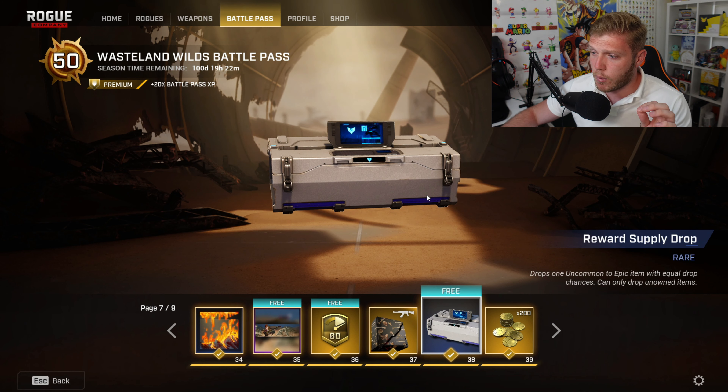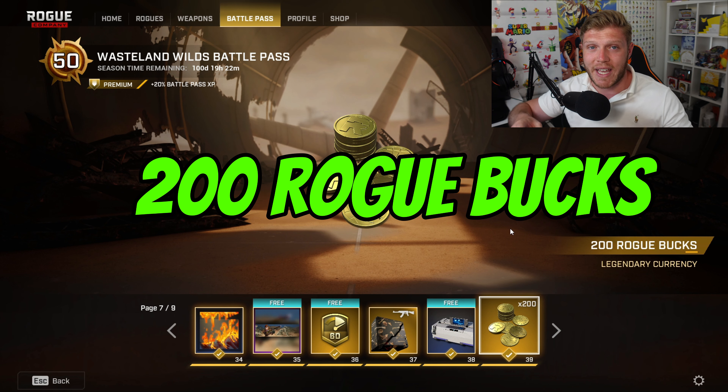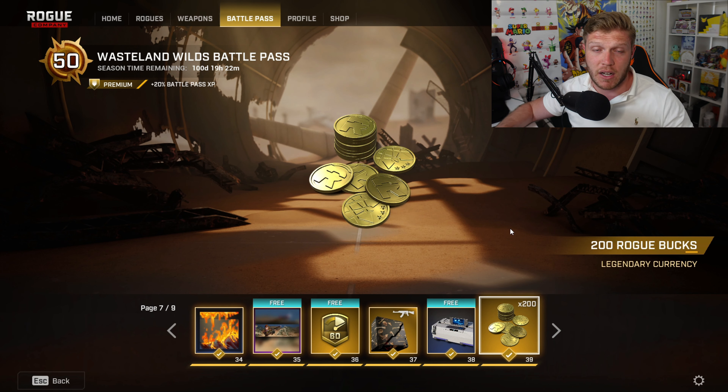Then at tier 38, we've got another reward supply drop. In at tier 39, we've got another lot of 200 Robux, which will take us to 800 Robux so far.